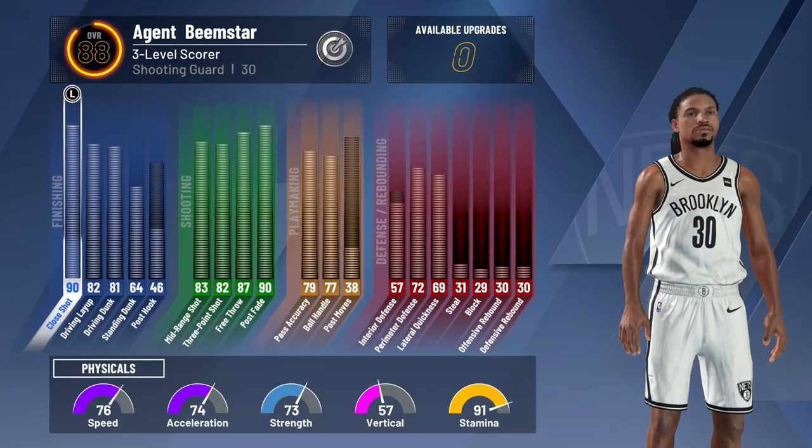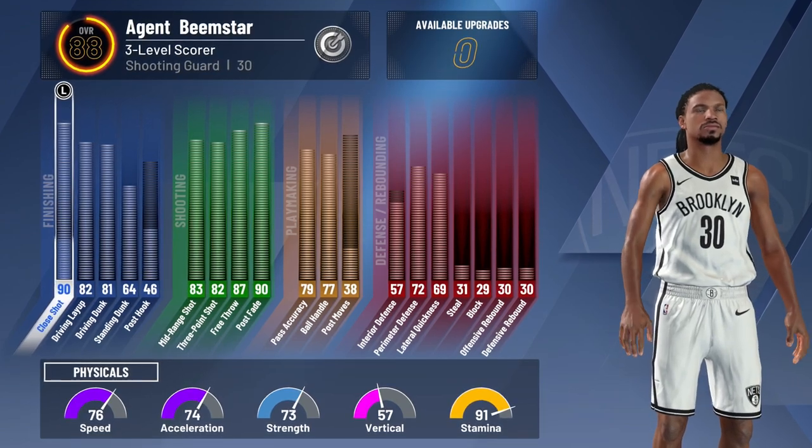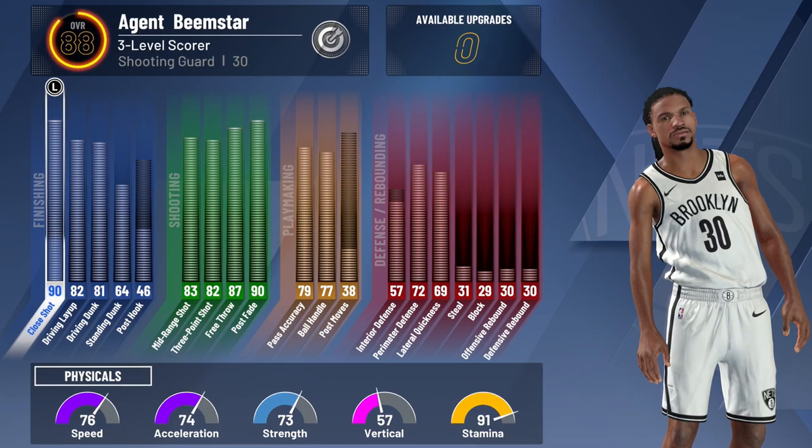All right, this is what y'all wanted to see. My build is labeled a three-level scorer. I'm going to keep it real with you guys — it's probably one of the more popular builds. If you hop on the park, you're going to see a lot of people with this build. They have a very broad definition of what qualifies as a three-level scorer because I've seen some with attributes that look totally different than mine, but they're still called that. So the pie chart I chose was half slashing, half shooting, and then a little bit of defense and playmaking.